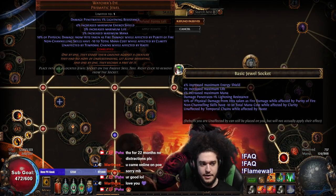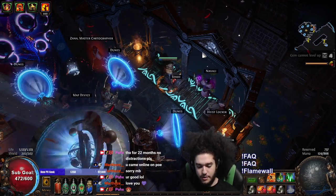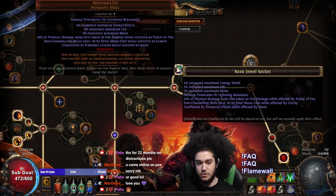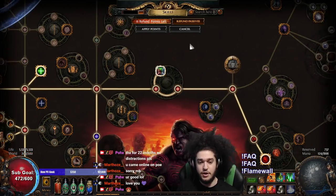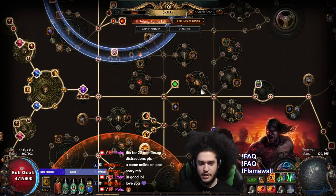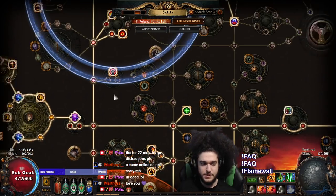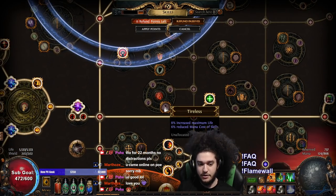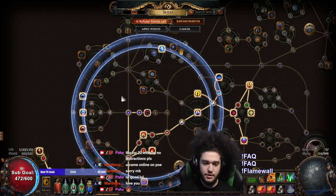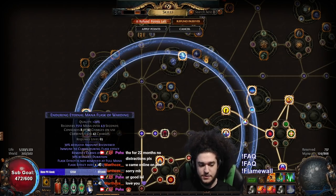Right here I have a Watcher's Eye: 10% of physical from hits taken as fire — this is like 40 Chaos you can grab. I also got non-channeling skills at minus 10 mana cost, so I paid like an extra Exalt for the Clarity roll. I'm using an Enduring Mana Flask right now, but figured maybe late game I can fix my mana solutions and just run a level 1 Clarity. I've got the Scion Life Wheel to fill out, but for now we're not touching that. I've got Combat Stamina if we plan on actually running Righteous Fire, and a Life Regen node as well. I eventually would like to drop the Dex node — if mana costs are too heavy I can also go Tireless.